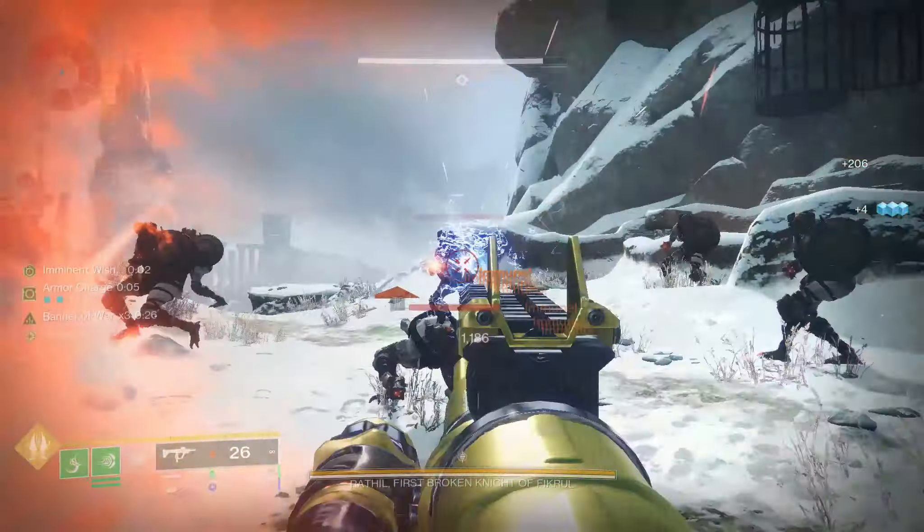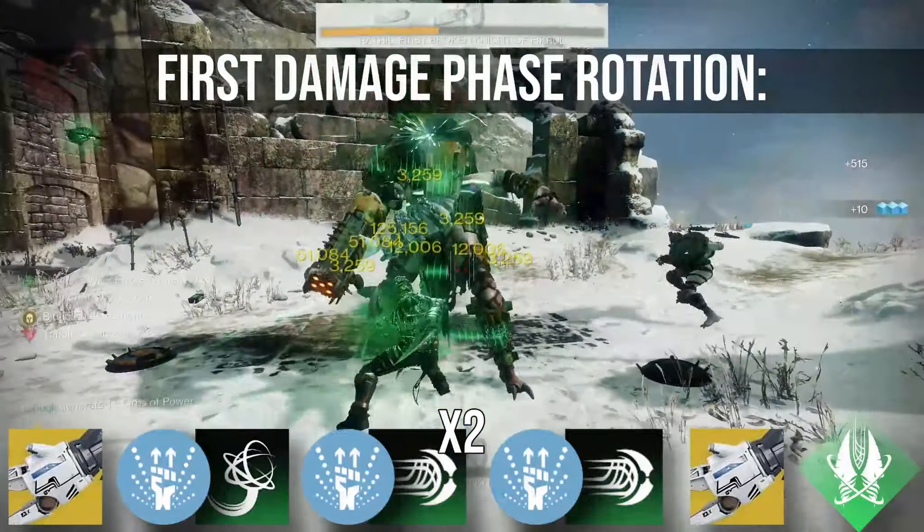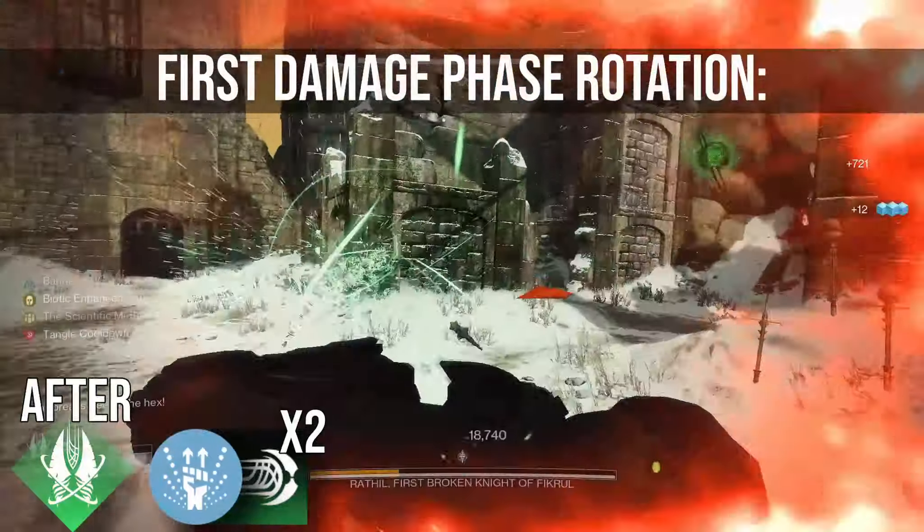The damage phase rotation is a simple ability combo, but I cannot stress enough how critical it is to execute it in this order. A few abilities you can afford to miss, but thankfully it's all easy to use abilities and weapons. By the end of the first damage phase, you are looking for around two thirds of Raphael's entire health bar depleted, so here's the order you should always execute.